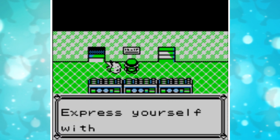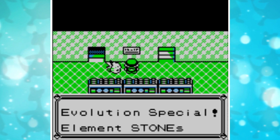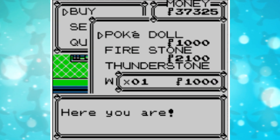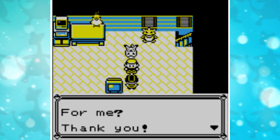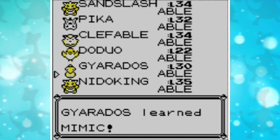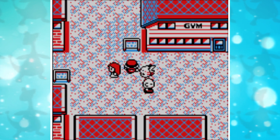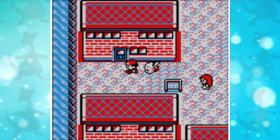Next, let's head to Celadon and the department store. On the 4th floor we can purchase a Pokédoll. Then we are going to exchange the Pokédoll for TM Mimic. You get Mimic from the copycat girl in Saffron City. Then we teach it to Gyarados.